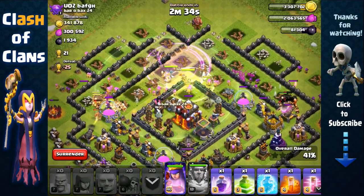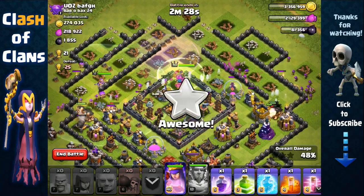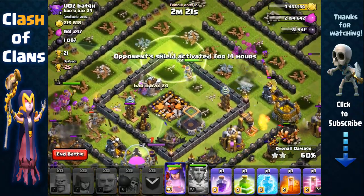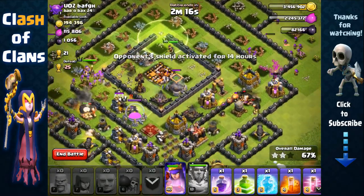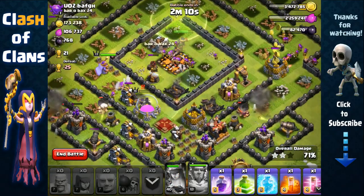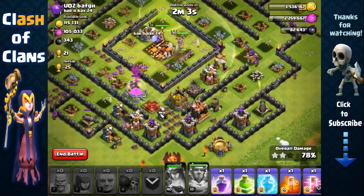Here I'm going to activate the Eternal Tome. The plan is to remove that infernal tower as soon as possible to make it easier for my troops to get inside, and they can freely ignore the other infernal tower since it's inactive. Now I'm going to activate the Queen's ability because she was getting targeted by one of the X-Bows — I want to keep her at good health.